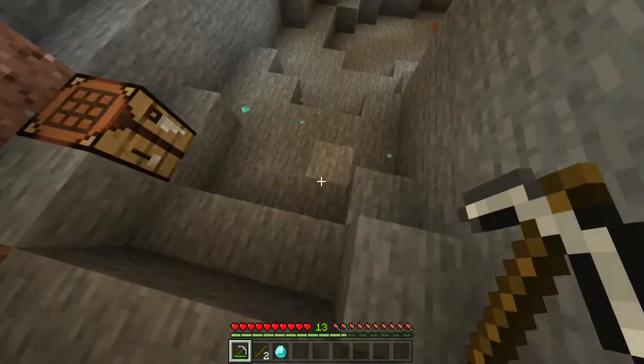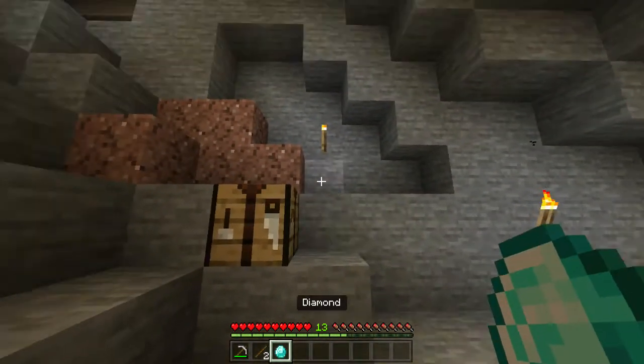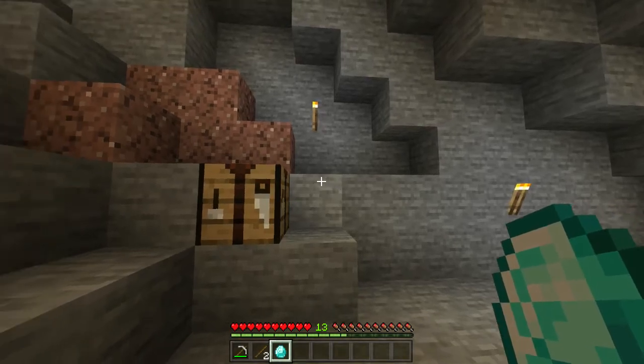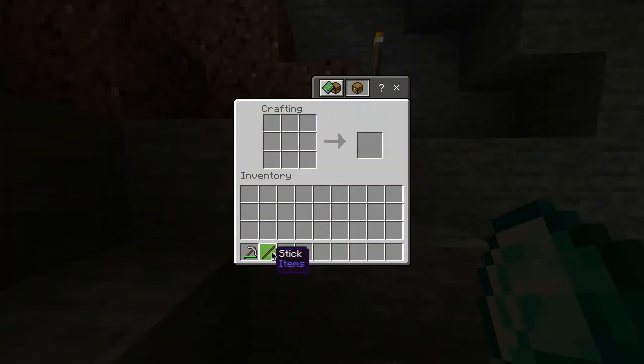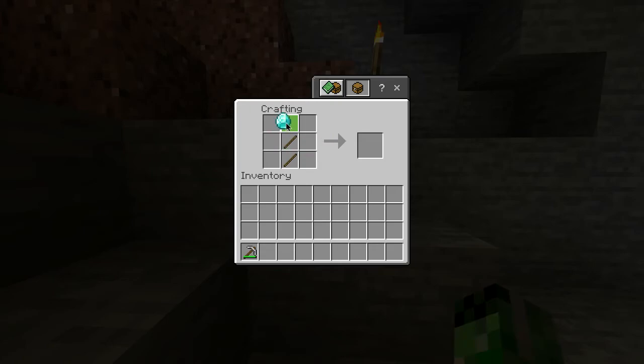With your pickaxe, you want to mine out one piece of diamond ore, because you actually only need one diamond for this recipe. Once you've got the diamond, head over to your crafting table and with your sticks in the crafting grid, do a vertical line just like this, then put your diamond on the top — and there you go, you've got yourself a diamond shovel.